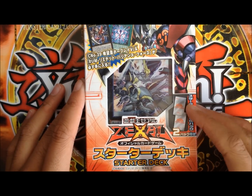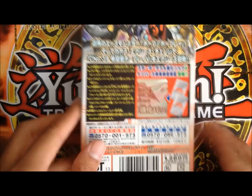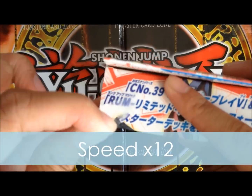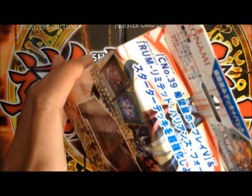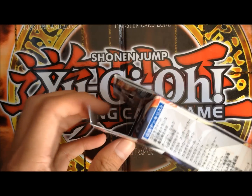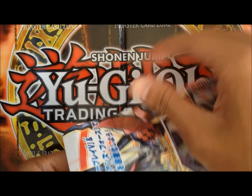It looks kind of similar. It has the two power-up packs, apparently the same as ours. So let's just crack this open. I took off the stickers and these ones have the flaps. I wish our deck still had these flaps because it makes a nice clean opening without any rips.